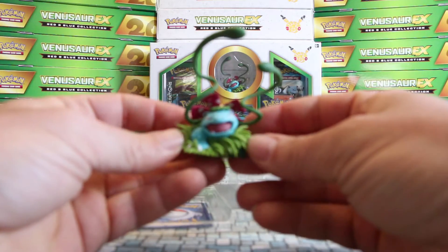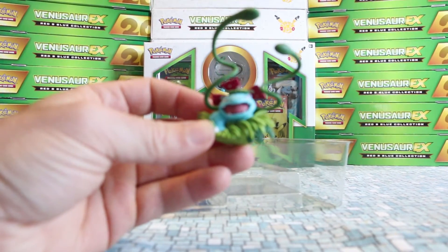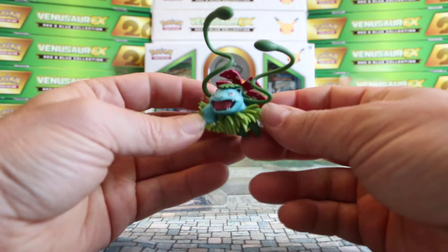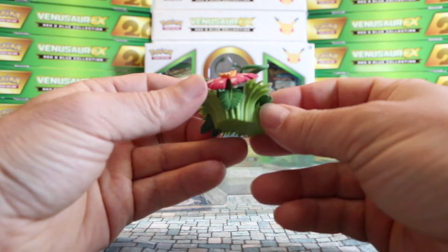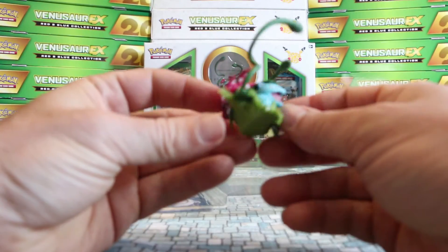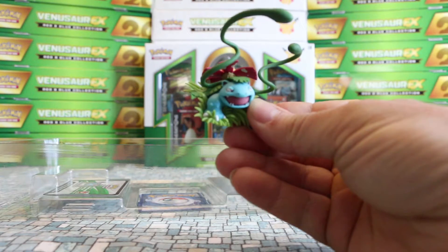The figure — I know many of you are really looking forward to it. That is pretty awesome. You have Venusaur in all his glory with the little flower in the back. This figure stands on its own, like the others, and it looks pretty cool. So if you're collecting the figures from the Red and Blue, this is going to be a must-have.